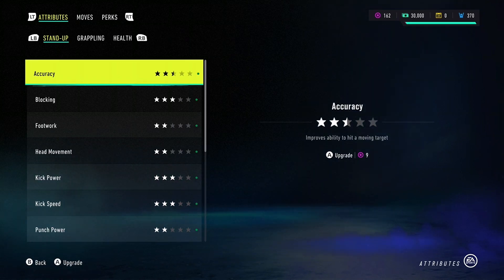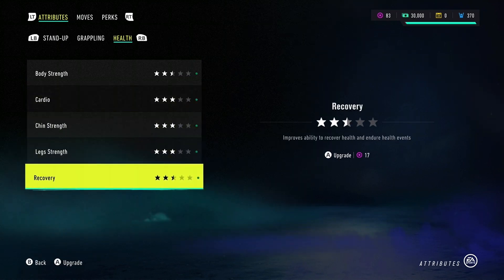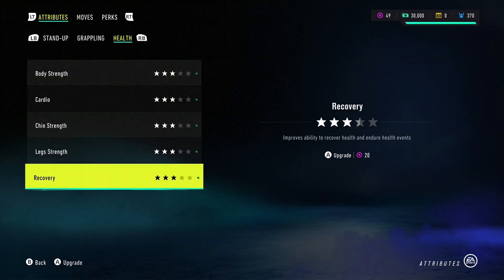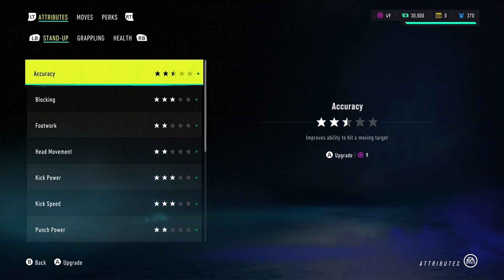Health, cardio, stamina — super important. Let's get all three. Ability to recover health and endure health events — having a solid body is really important. The moving target countering improves countering advantage after a successful block and also contributes to overall arm health — that seems very useful.